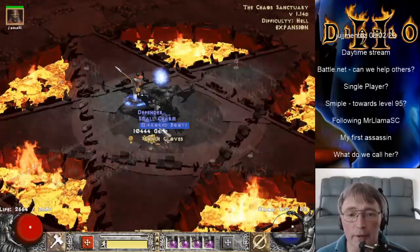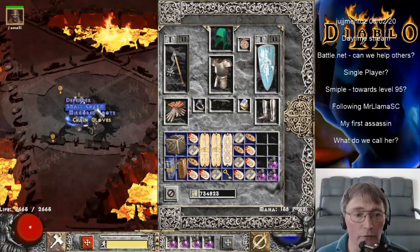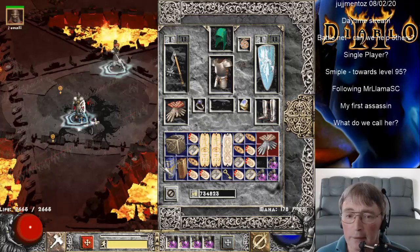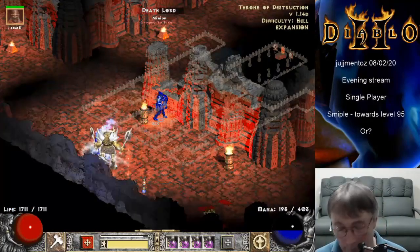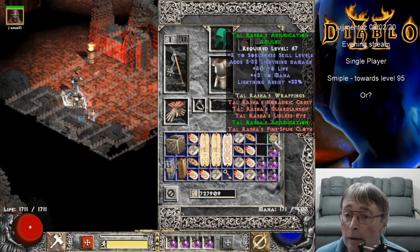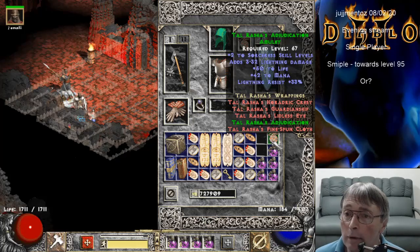Another pair of Chance Guards — I've already got 40s on here, so this pair at 38 we'll pass on. Another set amulet. Jordan, if you're still watching, there's the drop of the night anyway.